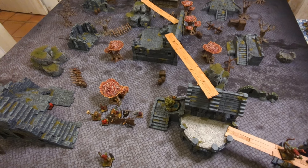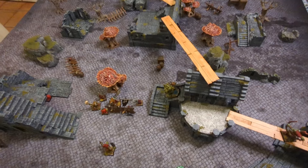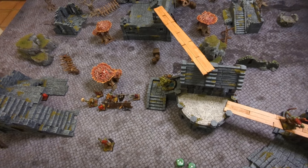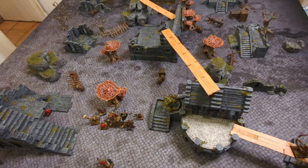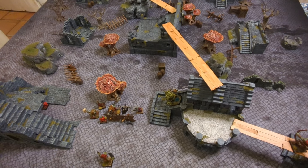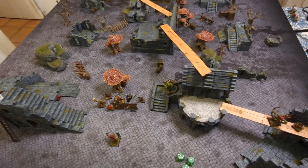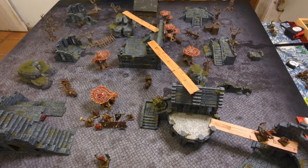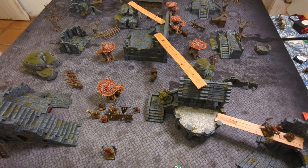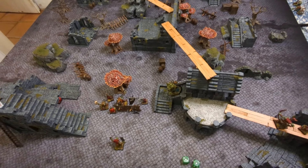I think this is the record for the shortest game we've ever had. Phil lost four models over turn one - Phil didn't even get a turn. He started moving and then we realised he had to take a rout test, which he failed. It's a bit rubbish - we've set up all this terrain, done all the setup, and then it's literally over turn one. But that's Mordheim, that happens.